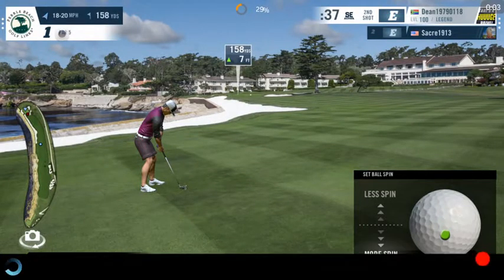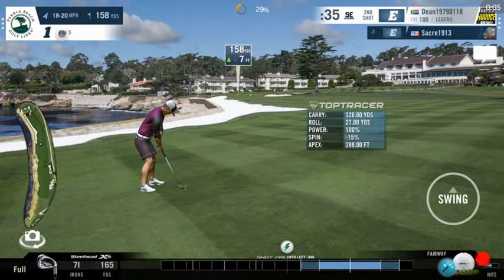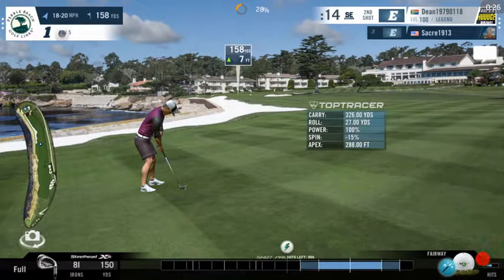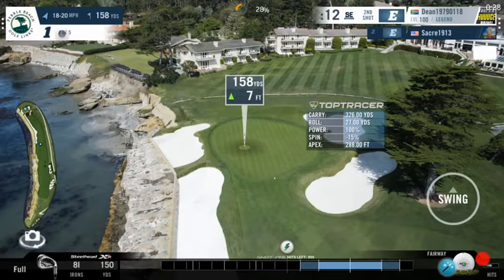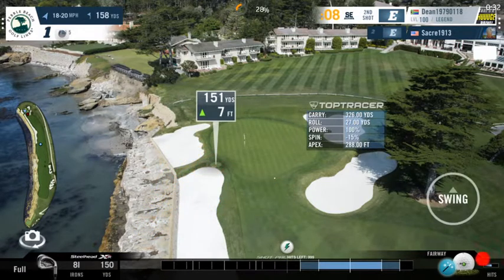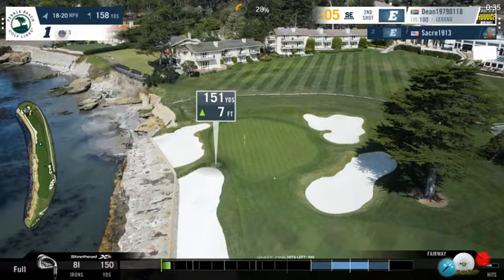Following up on my 352-yard drive, we're looking at a short iron — 158 yards, seven to eight feet uphill, which adds about two yards, so we're playing about 160. We have a tailwind, so I'll take some distance off and reduce the spin. I'll be aiming to the left because the wind is coming from the left, using full power.